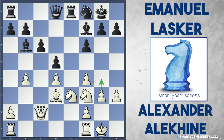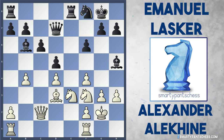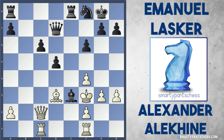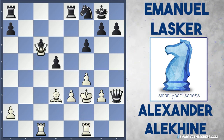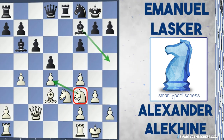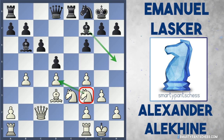Perhaps white can defend with h3 here, preparing g4. Black doesn't have to play Bishop h5 straight away — they could play Queen d7, and if King g2 to defend the h3 pawn, now play Bishop to h5. White can continue with b5, and after Bishop takes, King takes, Bishop takes d4, white can capture on c6 and black recaptures, white plays Rook ac1. After all the moves, black is only ever so slightly better — white is by no means lost and actually has quite an active Queen. So maybe after Bishop f7, white could have played h3. But Alekhine isn't a defensive player and continues his own attack — and I think this was a mistake. He should acknowledge that Lasker has a good attack and needs to defend.